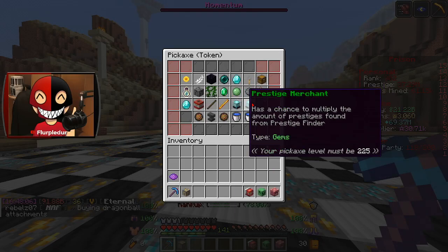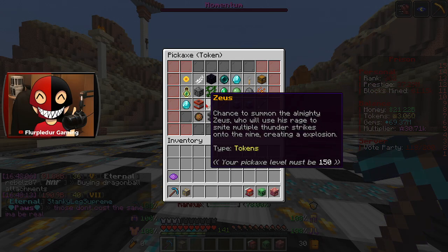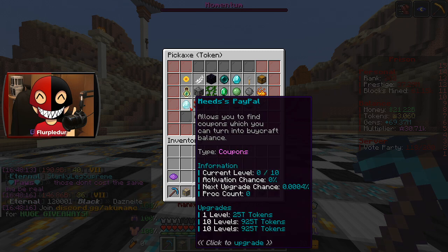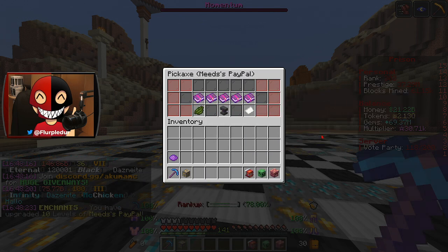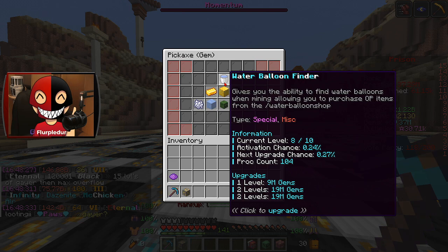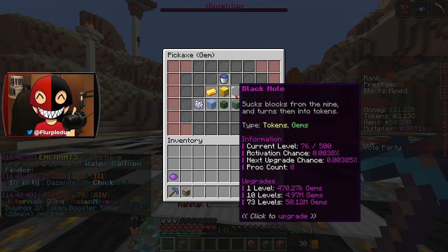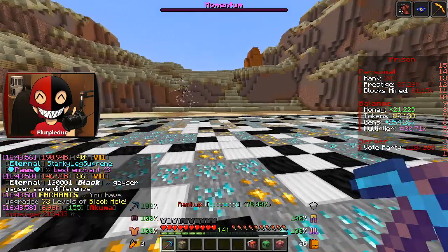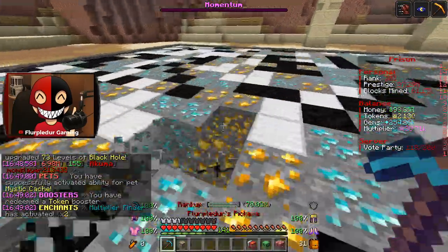Last thing I'm doing before I go ahead and mine is decide what I'm doing with my tokens. Because I think the video idea is about Jackhammer mainly, I kind of want to save up for that. I'm at least going to get 10 levels of needs PayPal just to have that maxed out. Other than that, I do want to go ahead and spend 19 million gems on Water Balloon Finder so we can start getting more Water Balloons. 73 levels in this, it still hasn't procced, but I have to do it. Let's activate our bet, activate our booster, and let's get to mining.